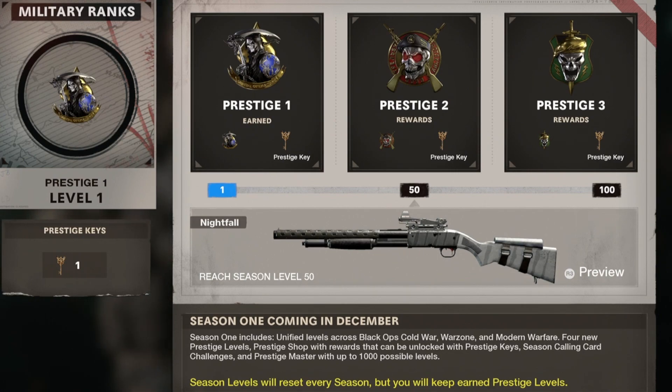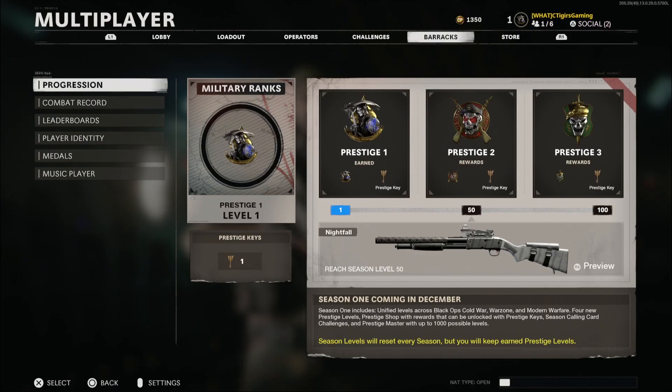Lastly, and the biggest thing, you also get a prestige key. Right now in Black Ops Cold War, prestige keys are kind of useless because there's no way to use them yet. But that will all change come December 10th when Season 1 comes out — we will have a prestige shop where you can use those prestige keys to buy legacy items. Legacy items are basically the old logos and emblems from all the Black Ops games. However, to actually use those legacy items, you must reach Prestige Master in that season, otherwise you cannot show them off.